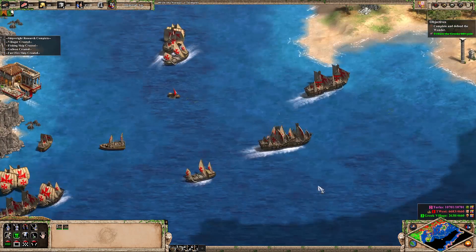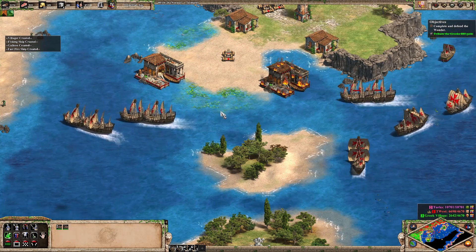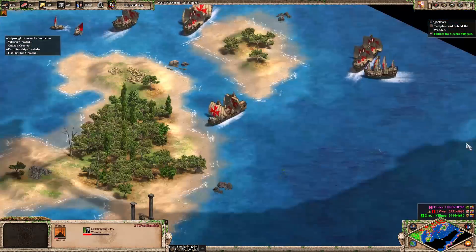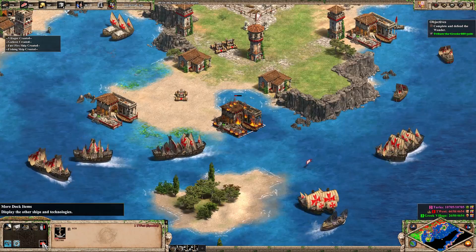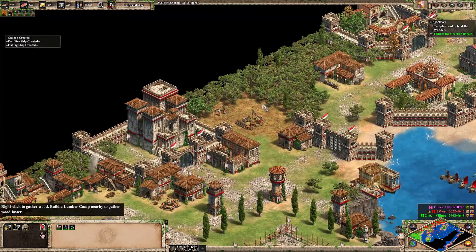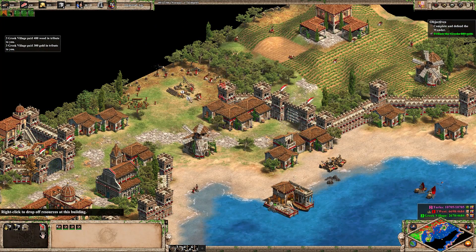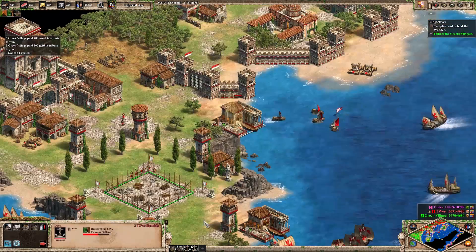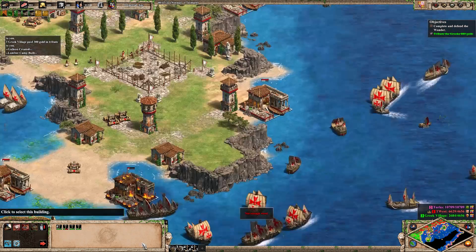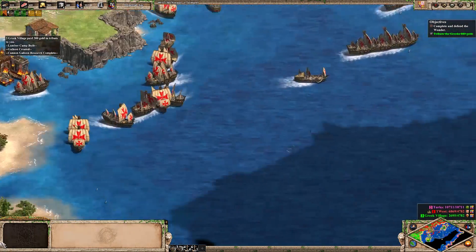We'll put the fire ships kind of patrolling in the back. I don't know if they'll come from over here, but just to be safe we'll have some ships patrolling there. It's above those towers there so we'll actually see them at least. And cannon galleon. I think maybe it's time to start sending more villas to that wonder, especially now that we're getting slung — we can afford to move villas off of the eco. And just a few more fast fires and mostly galleons, as we're running out of wood. Now we basically just patrol everyone while we build the wonder.